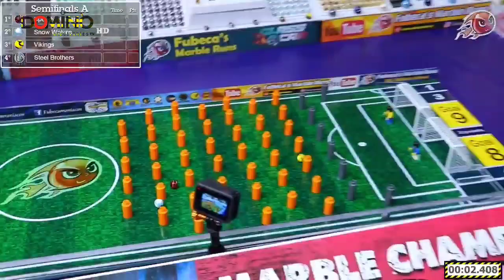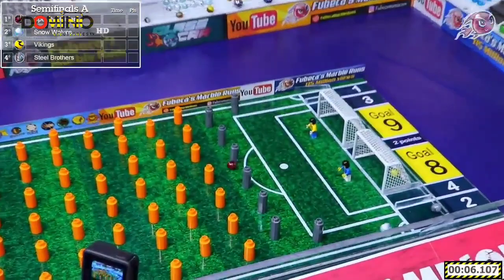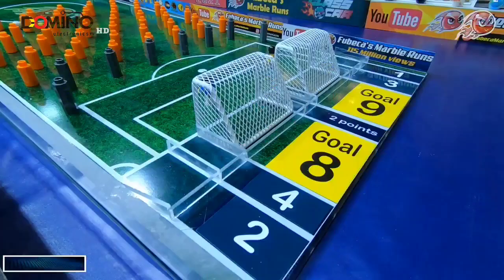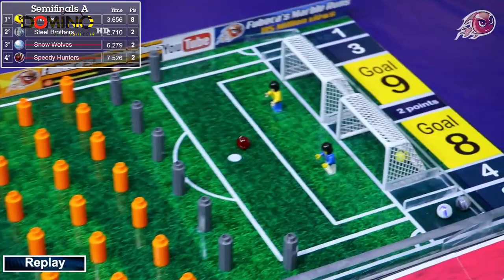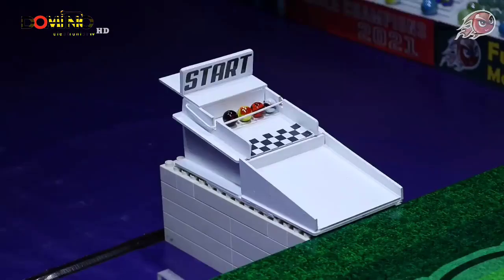Moving to the semifinals. First semifinal: the Speedy Hunters, Snow Wolves, Vikings, and Steel Brothers — two advance. There's a two, an eight, a goal, two on the side, two in the middle — and it will cost the Speedy Hunters. The Steel Brothers got down there the fastest by nearly a full second ahead of anyone else. The Vikings and the Steel Brothers, both out of Group A, advance into the finals.